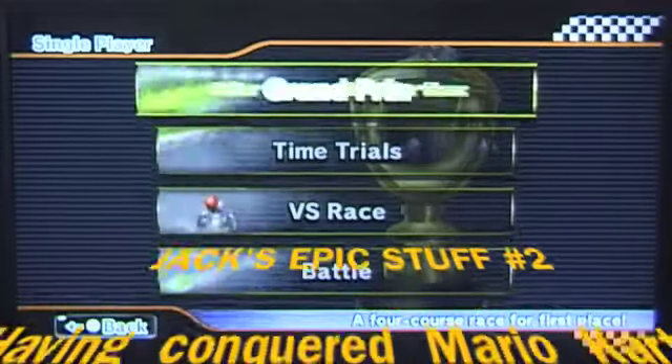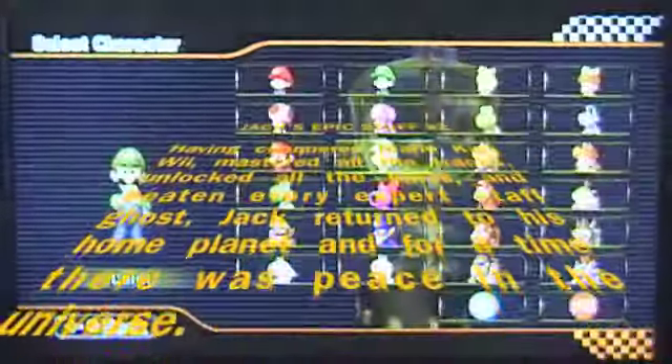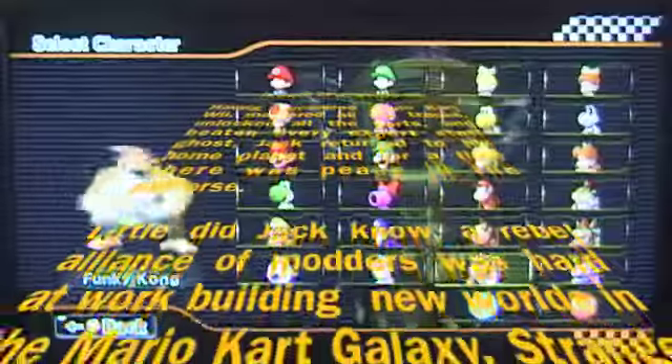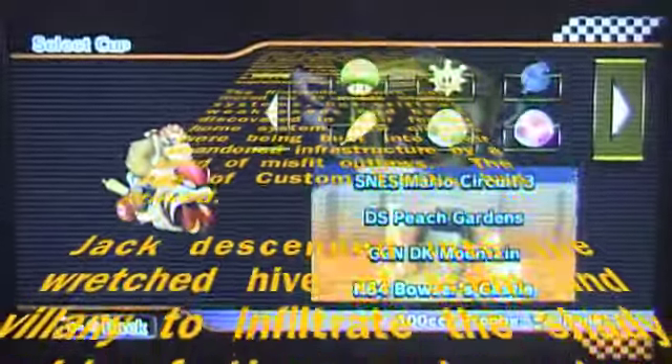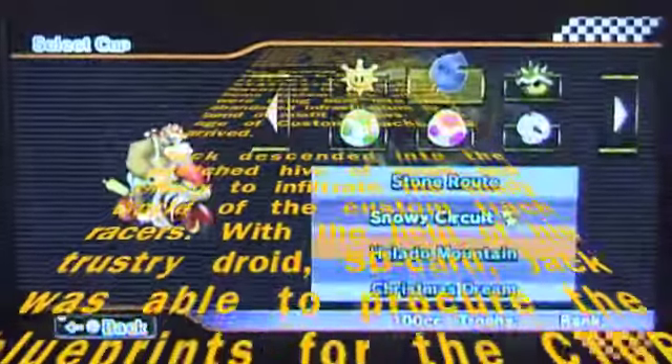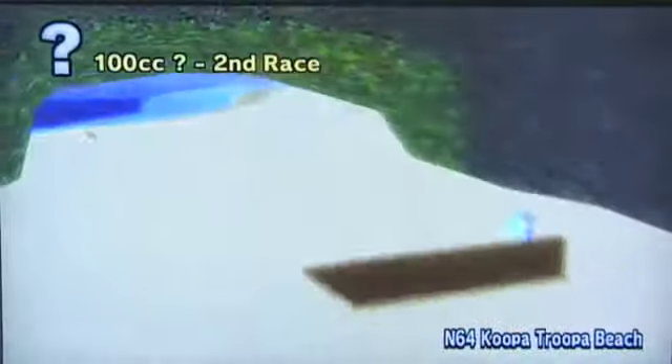Hey guys, it's me Jack and I'm going to do a Grand Prix. I'm going to make it 100cc and I'm going to use Funky Kong and Bowser bike as usual, manual. I'm going to do this cup - pretty sure it's the light... it's the purple egg. And the next race we're doing is N64 Dwarf Trooper Beach.